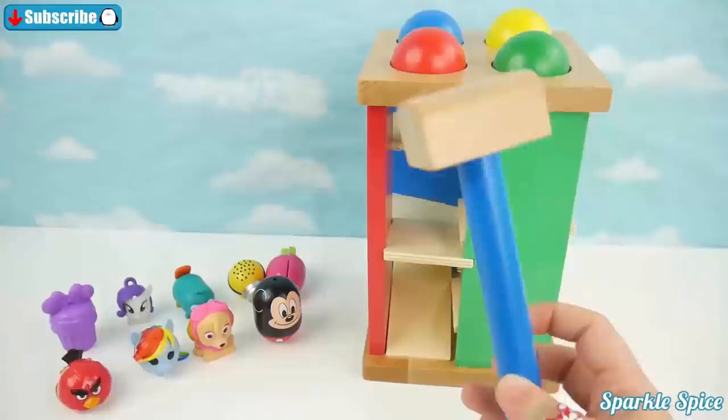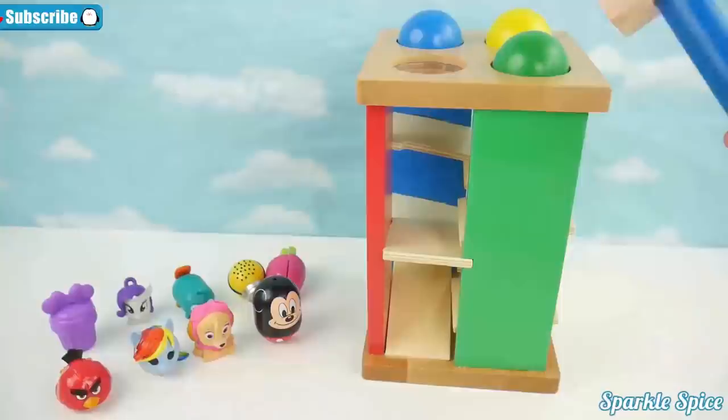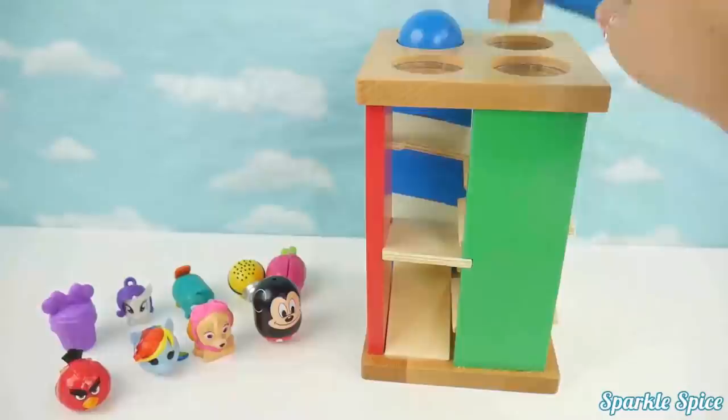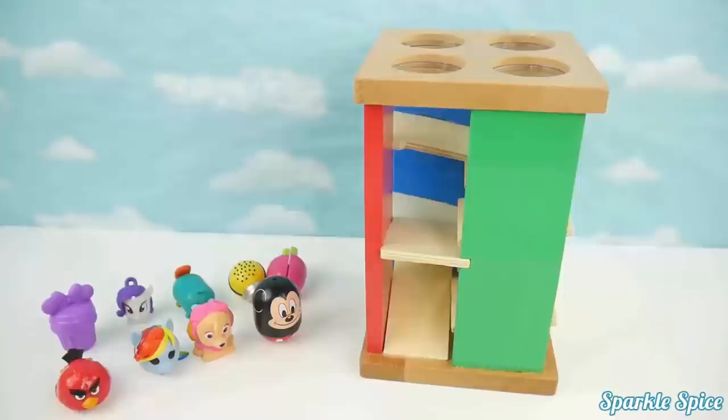Let's use our hammer to pound each ball through the maze. We'll start with the red. Wow, did you see it roll? Now let's try the green. Yellow's next. There it is. Last is the blue ball. There it is.